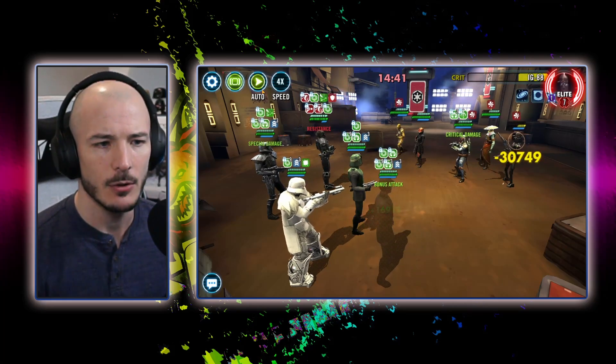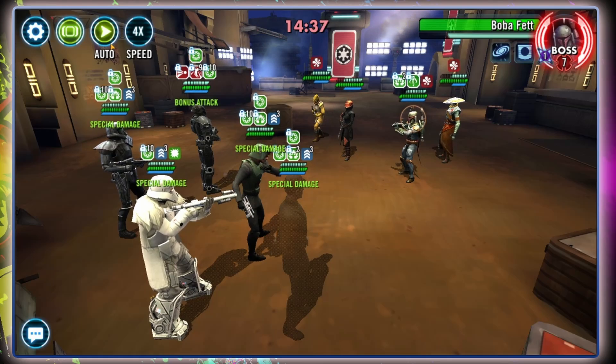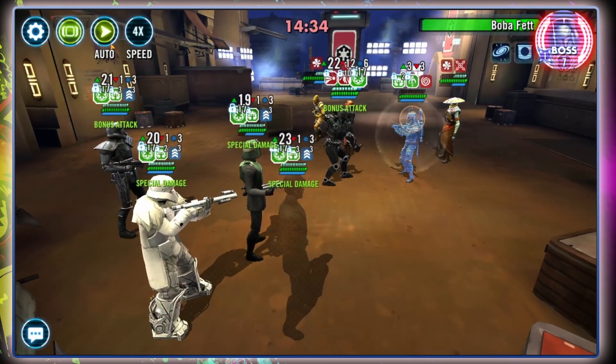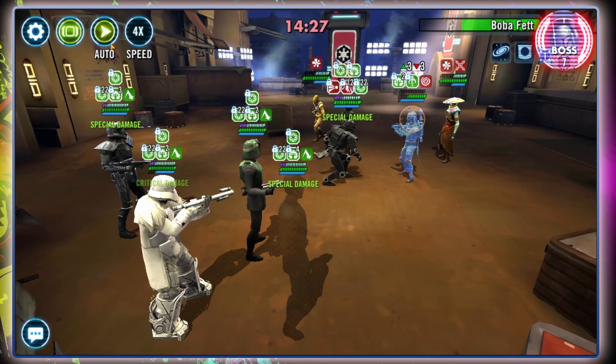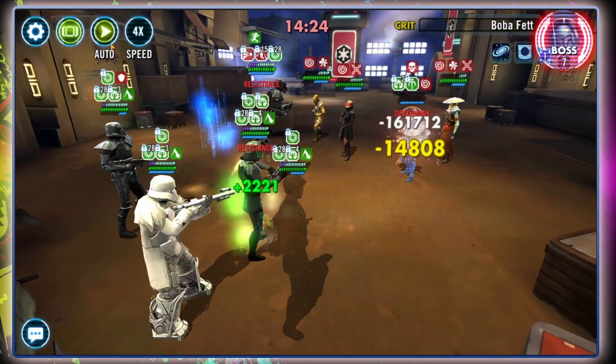I'm not sure how he's counter-attacking when nobody was actually attacking Boba Fett but hey, it is what it is. This is the beauty of Dark Trooper — when he attacks a person that has Daze he has a chance to stun them, and he does Daze himself on a basic, which is just bellissimo, it's perfecto.